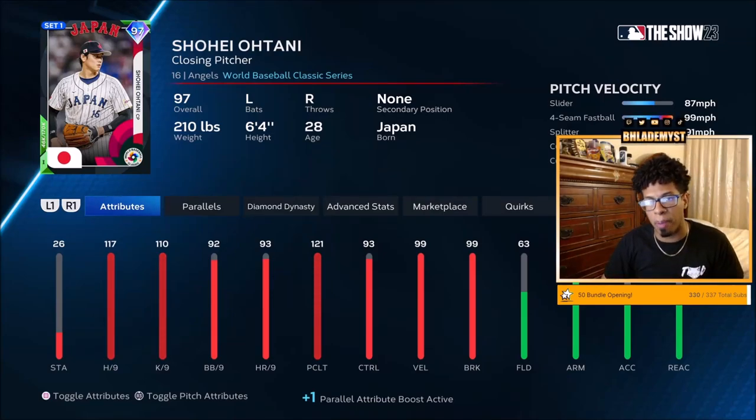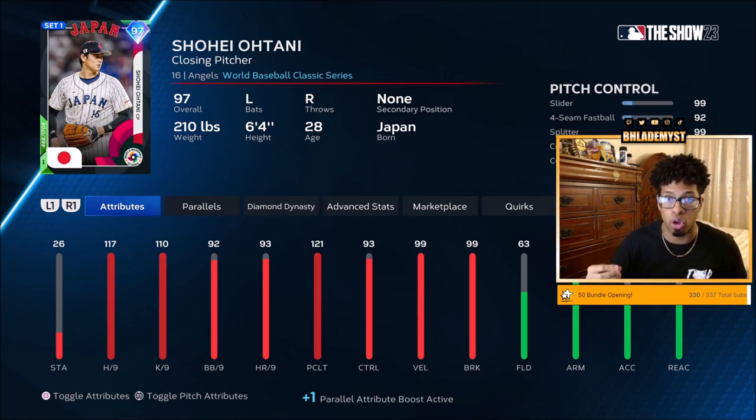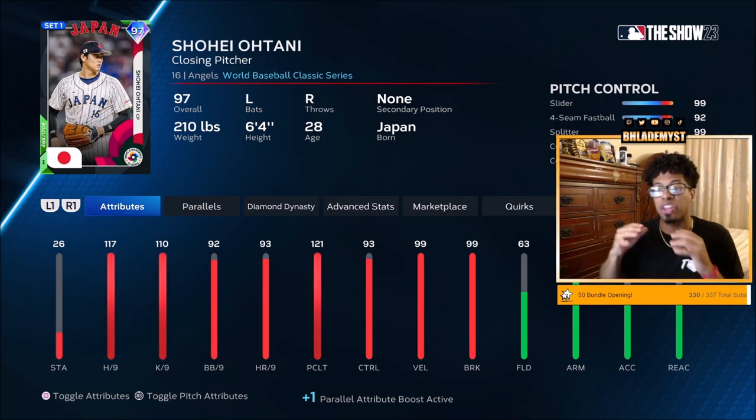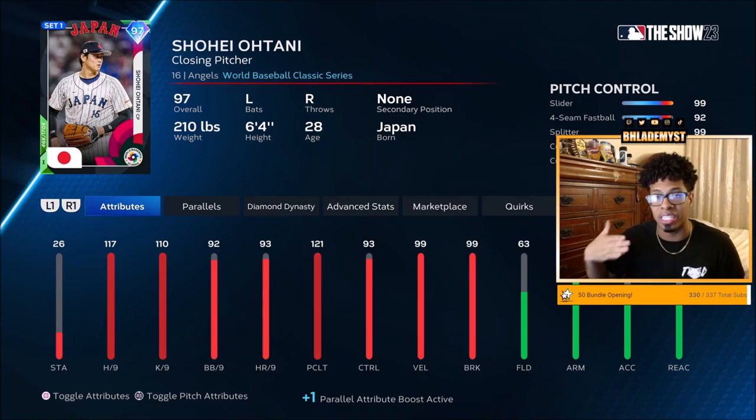The top 10 bullpen arms in MLB The Show starts off with a bonus, and that's going to be Shohei Ohtani. If you don't have the starting pitcher, you might as well use the closing pitcher. The closing pitcher has 117 hit per 9, 121 pitching clutch, and 93 control. In terms of the control on his pitches specifically, the lowest is an 84 on the curveball, and then everything else is 90 plus.